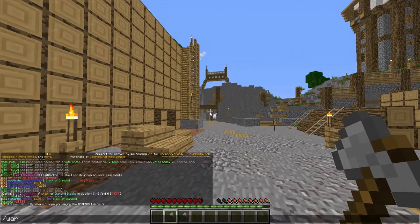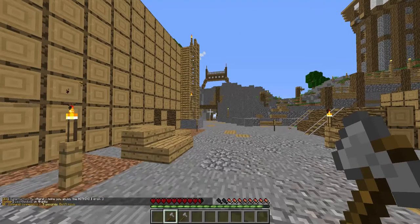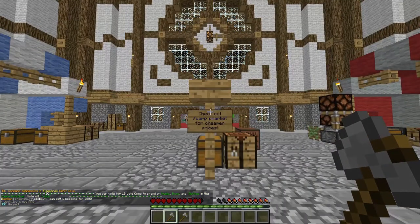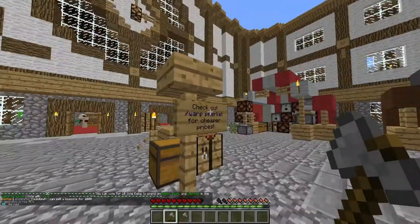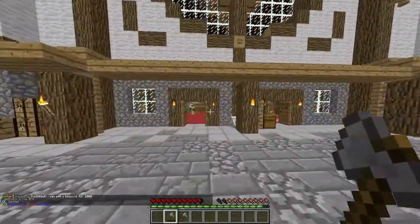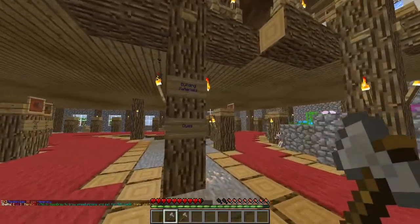Right now I'm going to show you guys the market. So if we do warp market, we will check out the market in here and look at all the stuff on offer. Here we are. Check out P-Market — that's the player market, that's why it's P-Market. Players can sell stuff here, but sometimes they can rip you off.